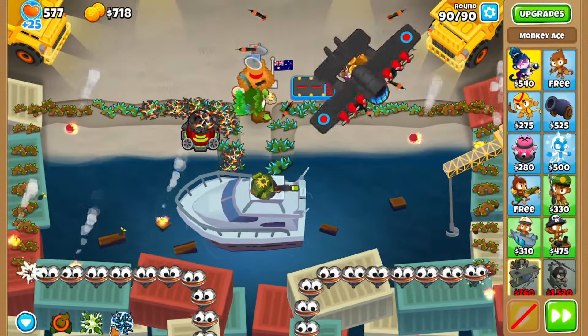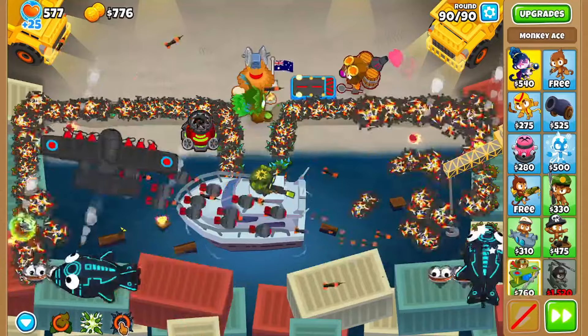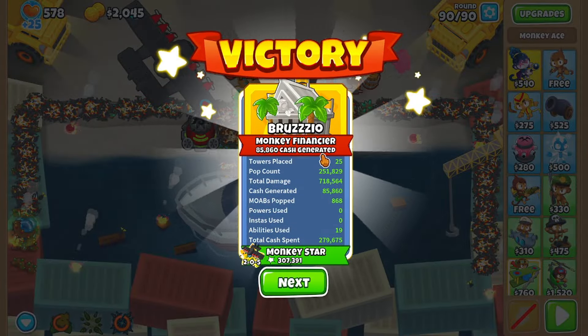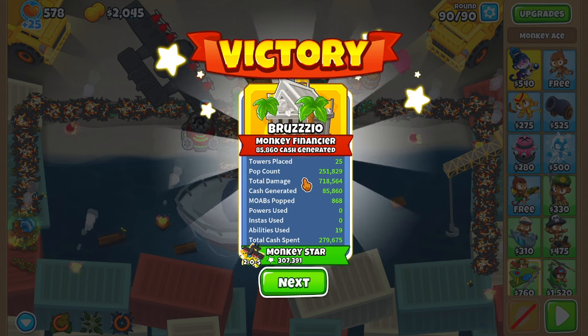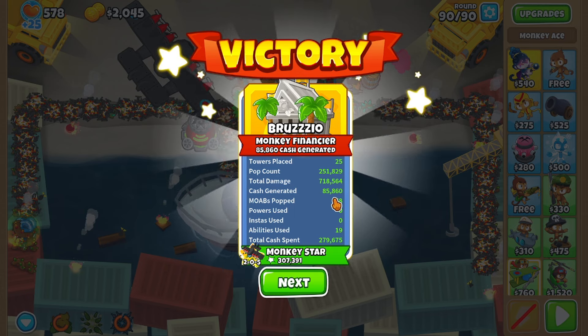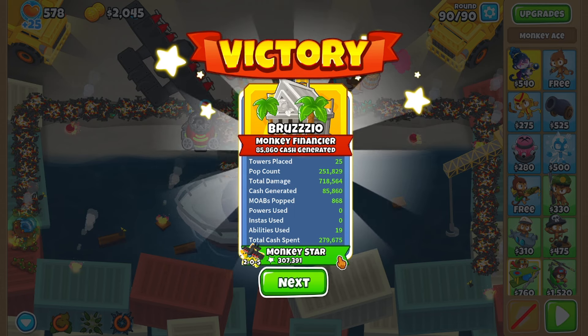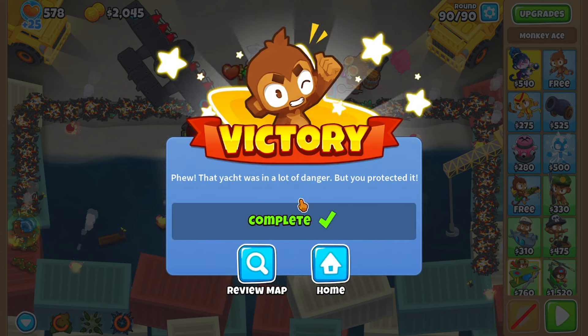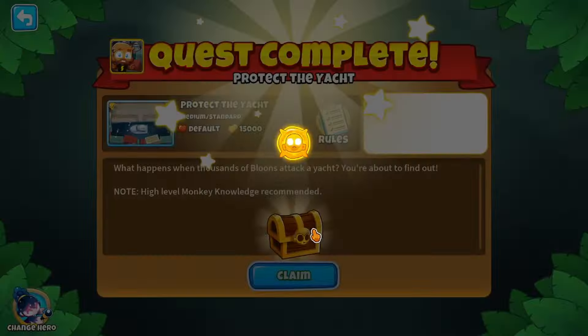We have a Flying Fortress, and victory has been achieved! Let's go. Monkey Finances — 85,000 cash generated. Mr. Beast would be so proud. I have become a real-life Mr. Beast. Except I haven't. That yacht was in danger, but you protected it. Yes, I did — I absolutely protected it.